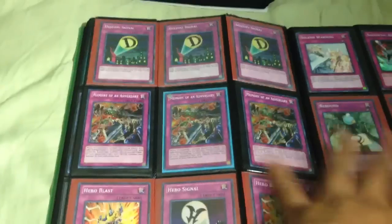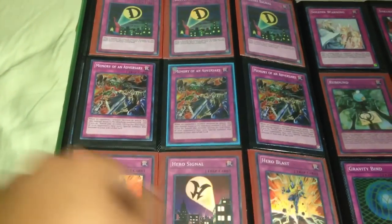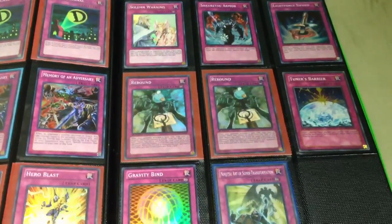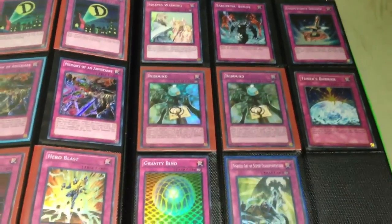Moving on to the traps — all super for the next two pages: three Destiny Signal, three Memory of an Adversary, two Hero Blast, one Hero Signal, one Solemn Warning, one Sakuretsu Armor, Lightning Force Forward, two Reckless Greed, one Torrential Tribute, one Gravity Bind, and one Magical Arm Shield.